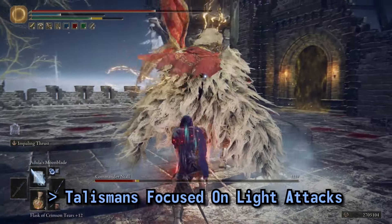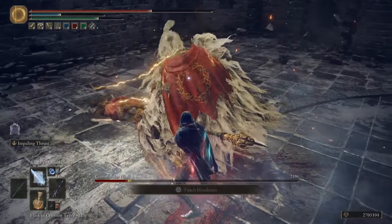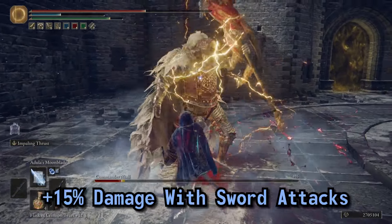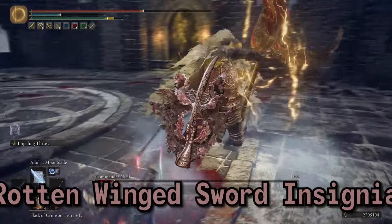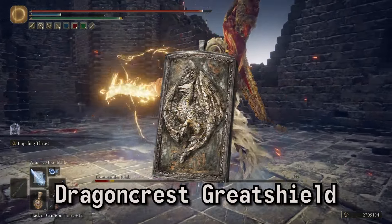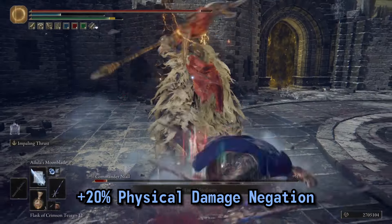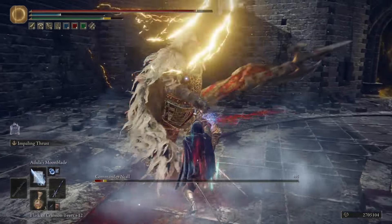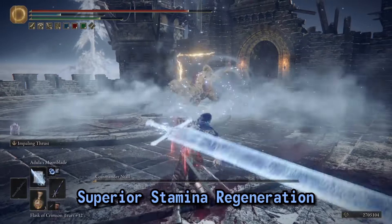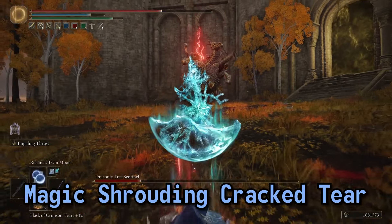My talisman setup focused on the light attacks of the Karian Sorcery Sword as our main form of damage. We had the Two-Handed Sword Talisman to boost moveset damage by 15%, the Rotten Wing Sword Insignia for a successive attack power boost, the Dragon Crest Greatshield Talisman to help tank a hit or two during a long spell cast, and the Erdtree's Favor Talisman to regen stamina quickly so we may keep poking at the enemy.